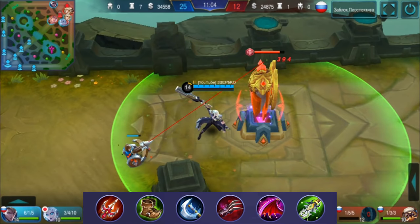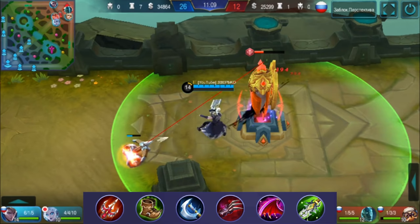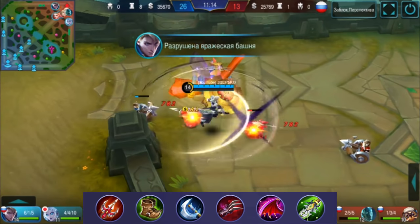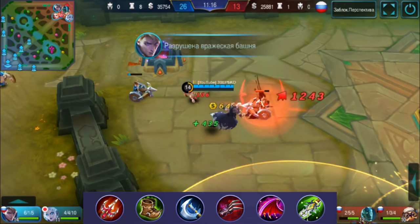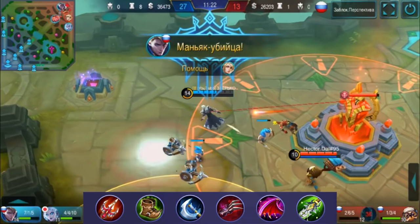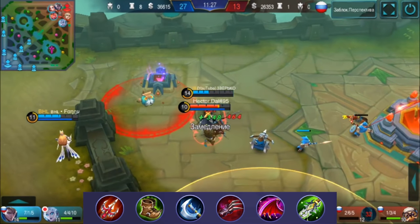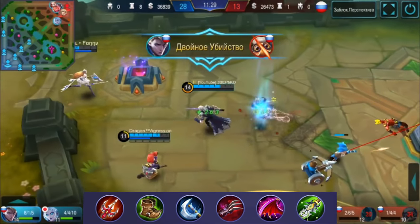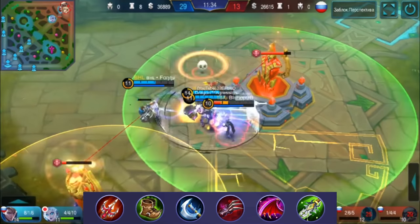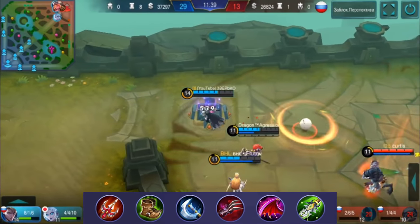Berserker's Fury adds critical hits to our basic attacks. Haas's Claws significantly increase lifesteal when HP is low. Queen's Wings — this item is also being buffed in an upcoming update. Since it's rarely used, I'll explain its effect: it gives 15 attack and 770 HP. Additionally, there is a passive: when your HP drops below 40%, it increases magical and physical defense as well as physical lifesteal by 15%. Together, Haas's Claws, Queen's Wings, and the ultimate make you a killing machine with massive self-healing. But if you get crowd-controlled, you're done.